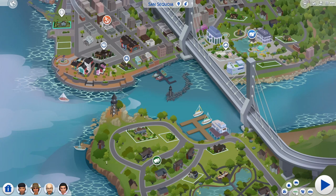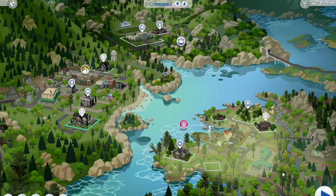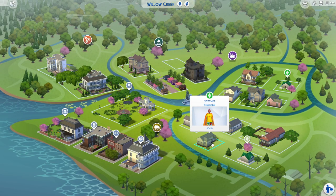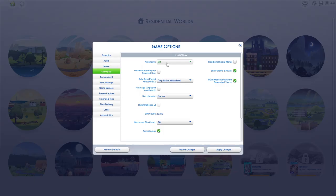Now, onto the challenge. The first step, of course, is the setup. Step one: evict all townies and refill homes with villagers and NPCs that we have made specifically for this game. Step two: turn auto-age and stories off for non-played households. This makes it easier to keep our iconic NPCs around and unchanging, as shopkeepers and neighbors, as our own story progresses.